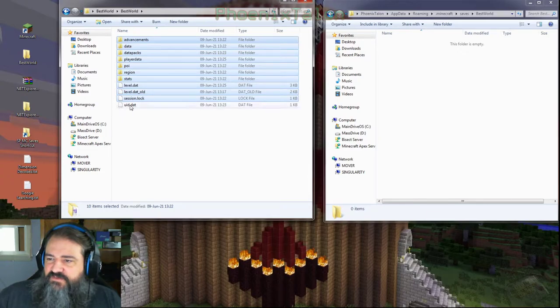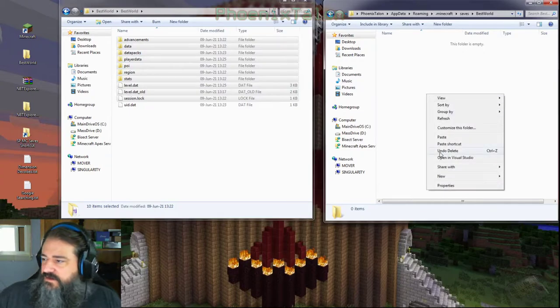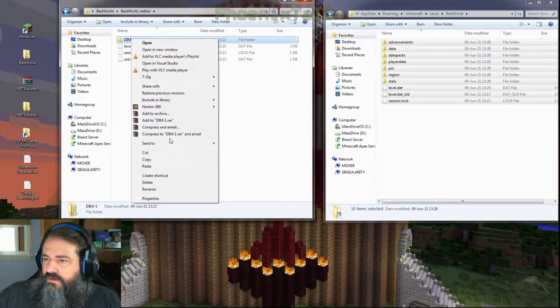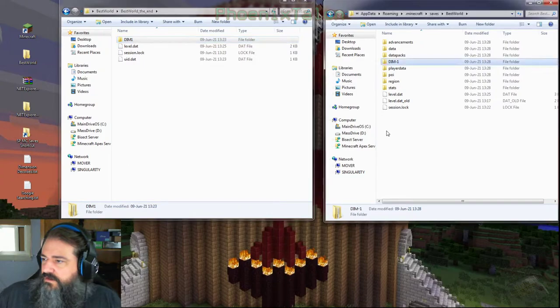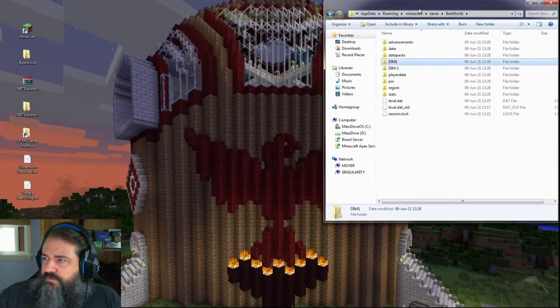We're going to paste that. Now we need to go grab the nether files, copy and paste those in. So now this is where most of you have been — you've done all this, and you start your single-player world. We're going to bring Minecraft back on, and this is the crux of the problem right here. We're going to go to single-player, there's our Best World — open that up.